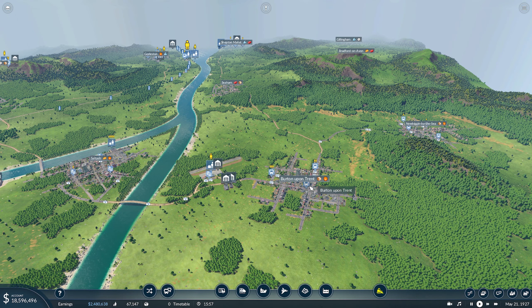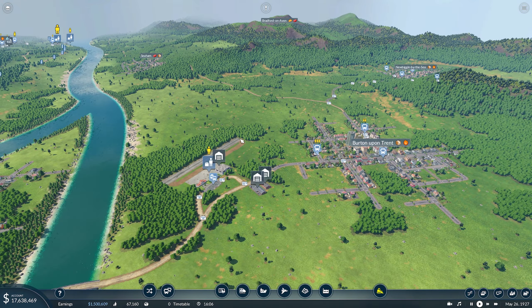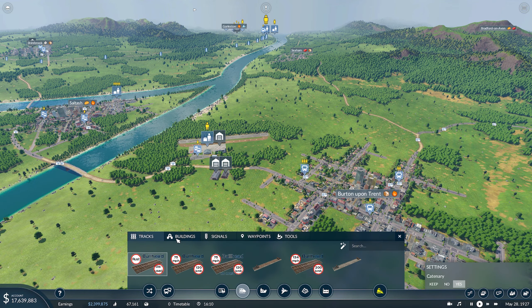What we may do is shorten this bus route to just go to Burton from the airport, and bring a little local service down later. Maybe when we unlock the Pacer trains we can have a little local one out. But I need to decide where we're going to go for this line.